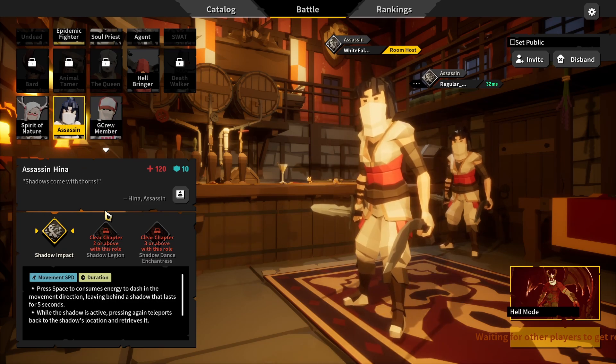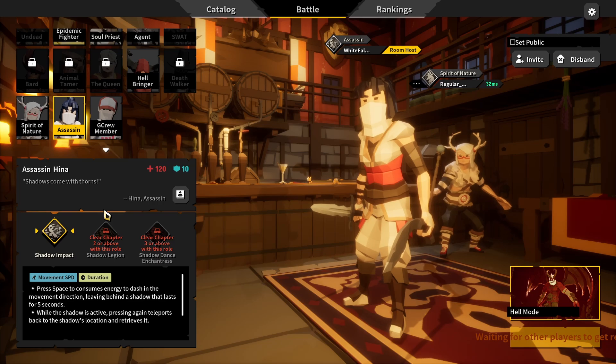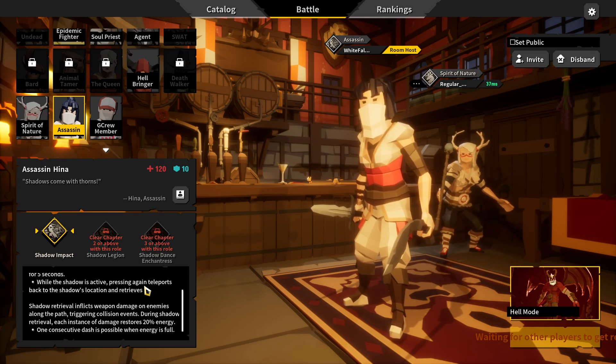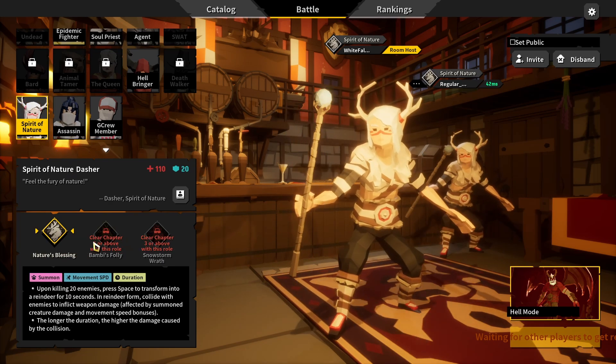The Assassin: press spacebar to consume energy to dash in the movement direction, leaving behind a shadow that lasts for five seconds. While the shadow is active, press again to teleport back to the shadow's location. Shadow retrieval inflicts weapon damage on enemies along the path, triggering collision events. Each instance of damage restores 20 energy, and one consecutive dash is possible when energy is full. I'm going spirit for nature.